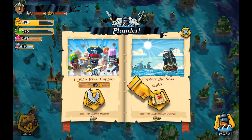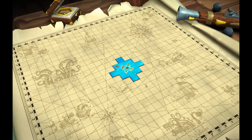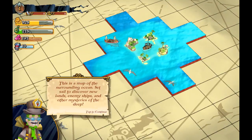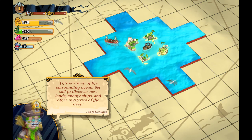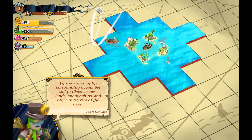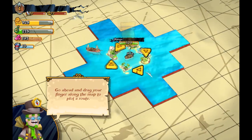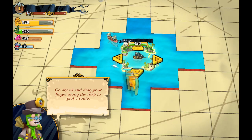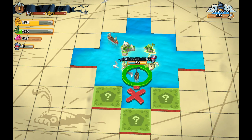Let's go ahead and explore to see how well we're going to be doing. This looks really cool — the blocks kind of remind me of Scrabble because of the little squares. This is a map of the surrounding ocean. Set sail, discover new lands, enemy ships, and other mysteries of the deep. Go ahead and drag your finger along the route — just like this. We're going to be setting sail. All we need to do is wait; I'm curious to know what is down here.